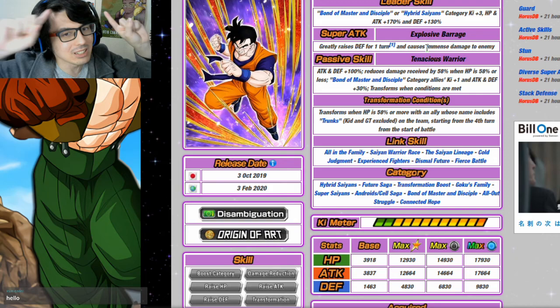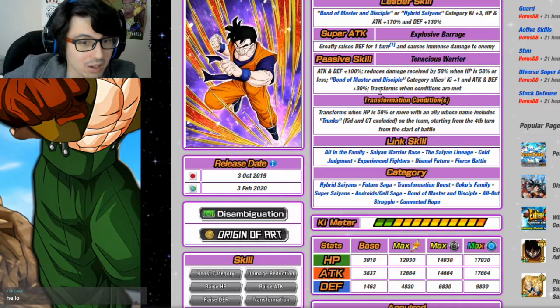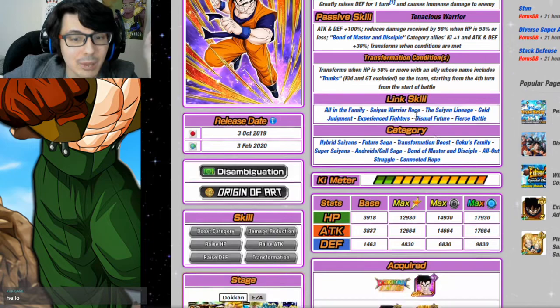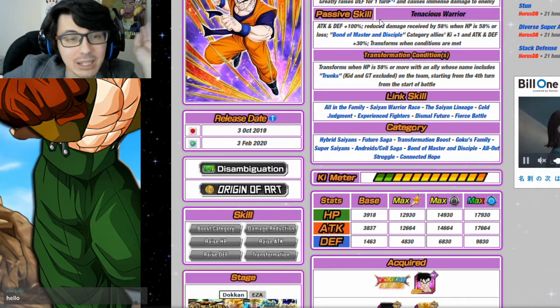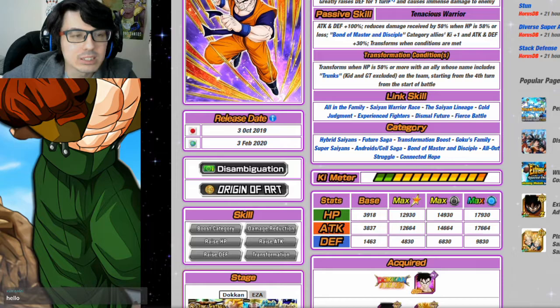There's also a Bonds of Master and Disciple unit: the old leader Future Gohan, who gives Bonds of Master and Disciple category allies Ki +1 and Attack and Defense +30 — so you still get some support for your Gohan. He may or may not transform depending on whether you bring Trunks. The only problem is he's not a Heavenly Events unit, so you won't get that additional Attack +58. But he shares four links instead of fewer.